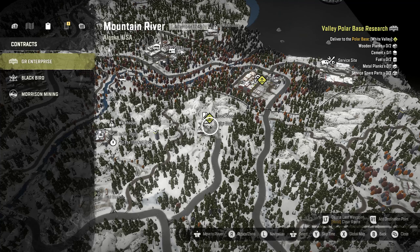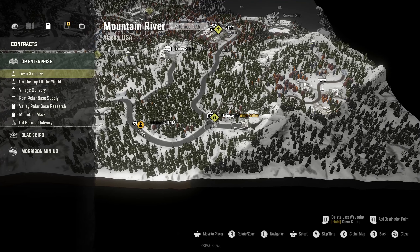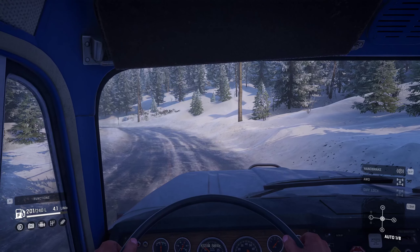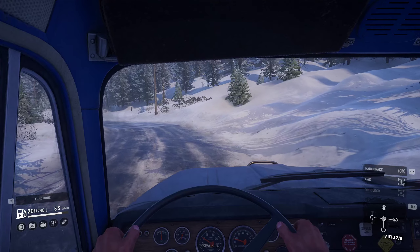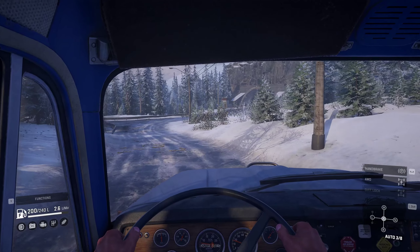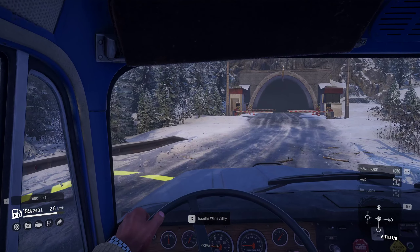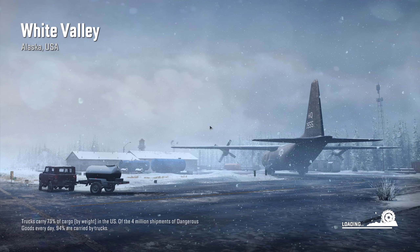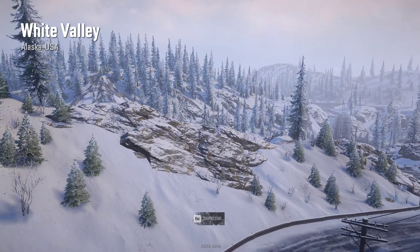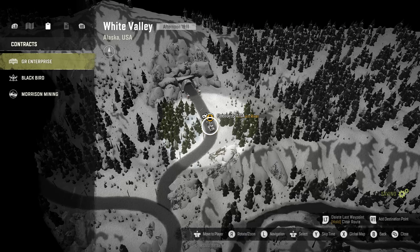We can spend our time trying to deliver stuff across the map, or we can explore. I think I'd like to explore White Valley — I haven't been there before, it's nice to explore it together. Straight ahead is the gateway to the valley — we go straight to the tunnel and that leads us to the other area. I also try to keep the episodes shorter — maybe 30 to 40 minutes, 30 ideally — so it's more accessible. I know one-hour episodes are a bit taxing.